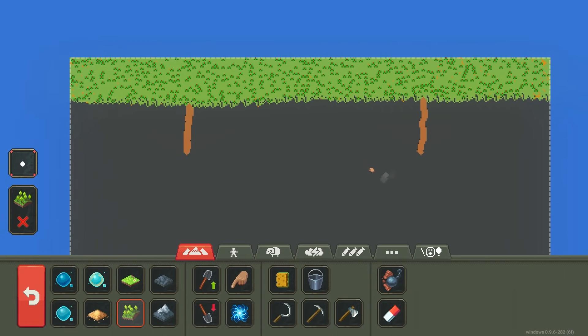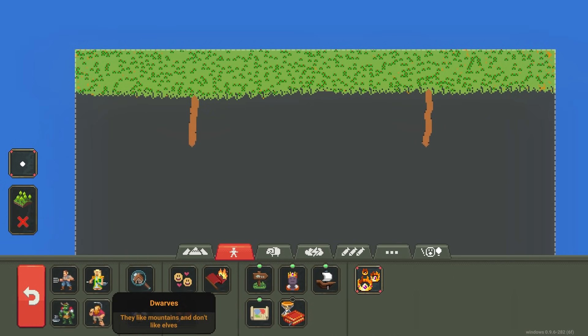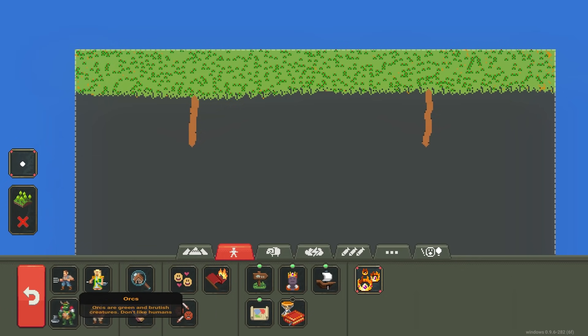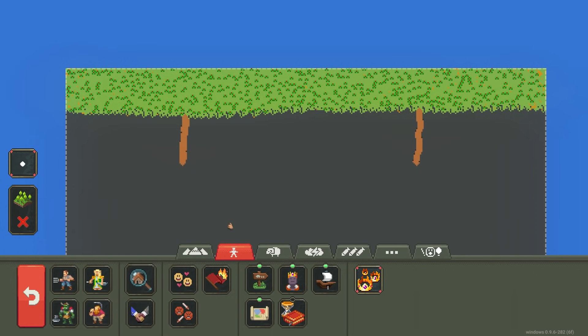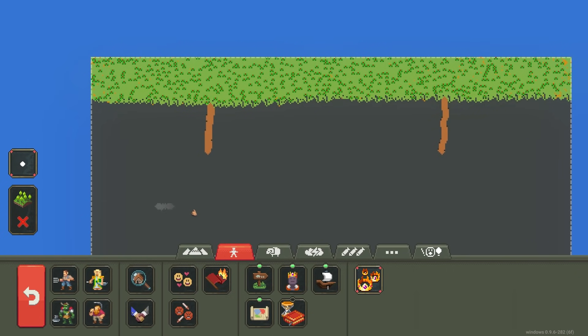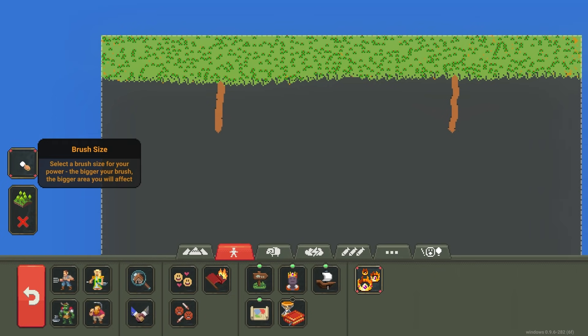I think we're gonna have two ant species. Probably the dwarves and the orcs — actually, you know what, let's do dwarves and humans. Those are gonna be our two types of ants. And I'm gonna do their ant hills.